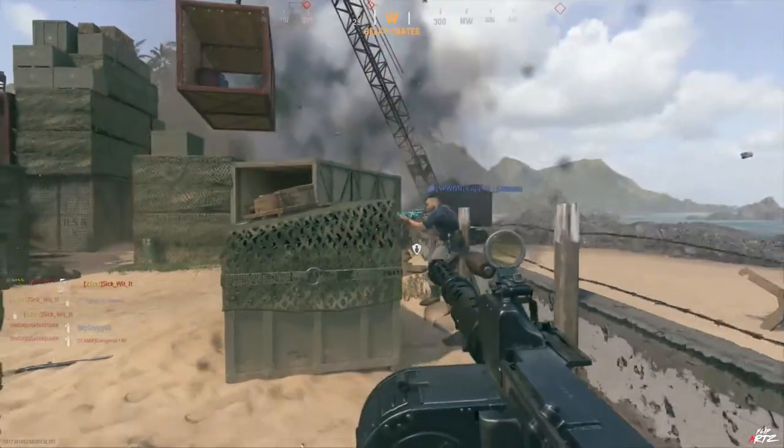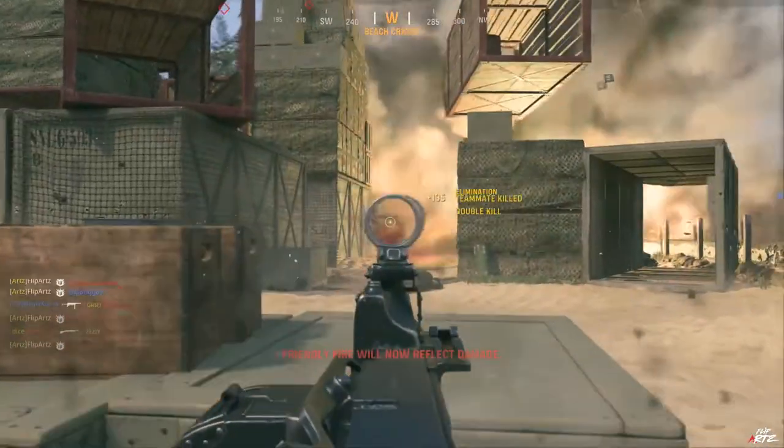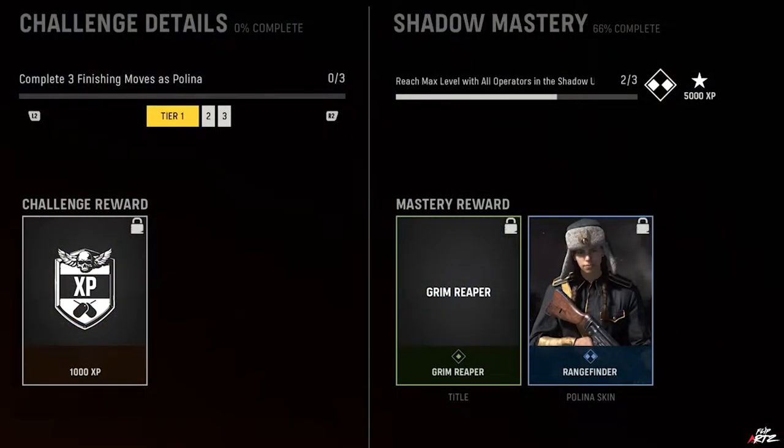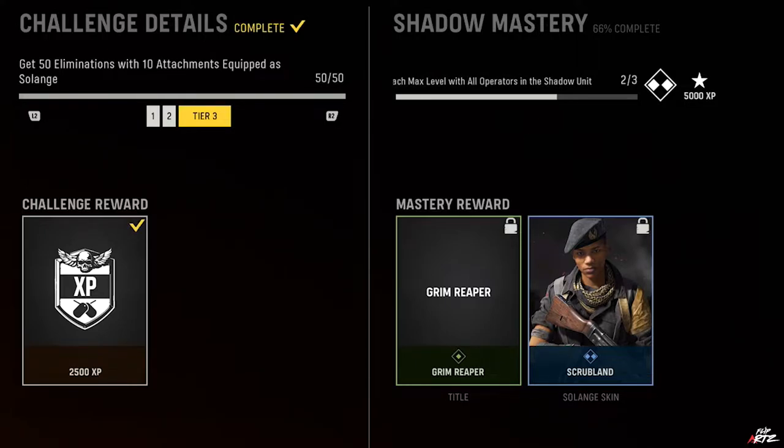If you guys have been paying attention to your operators, leveling them up and the units they belong to, you may have noticed that in the challenges section for any operator, next to the challenges detail, you'll see the operator's unit name alongside the word mastery — another set of challenges to complete. In today's video we're looking at the Shadows unit, and as you can see below it, it says to reach the max level of all operators within the Shadow unit. To complete this, you need to max out the operators Polina, Selange, and Shigenori.